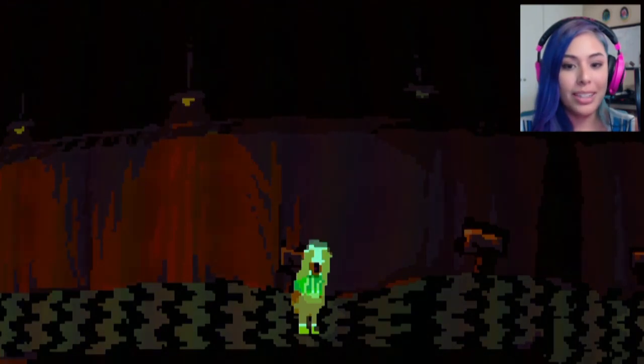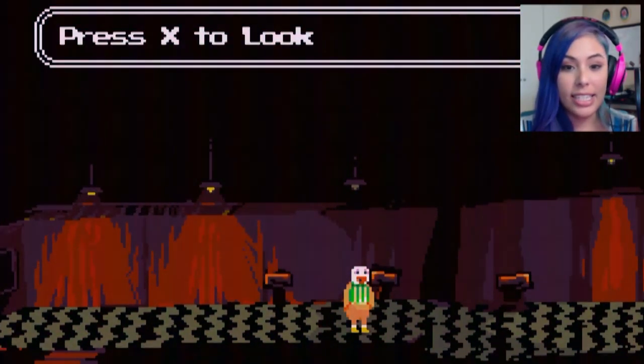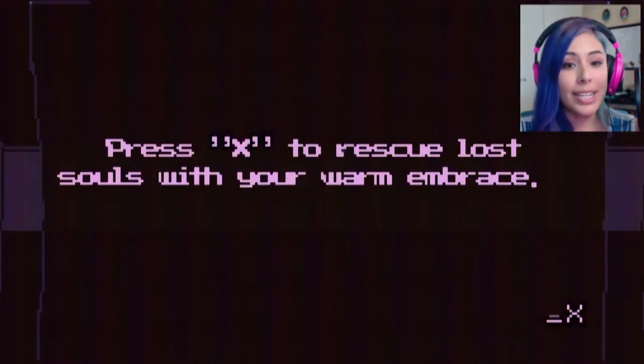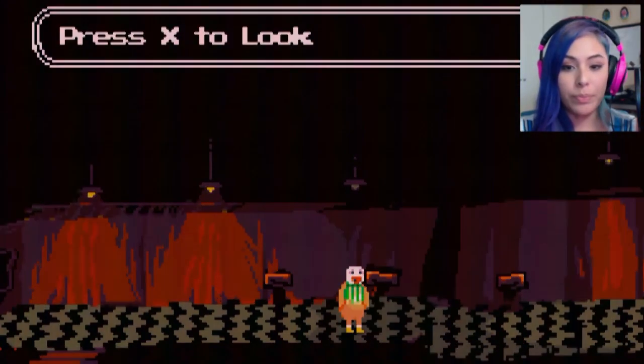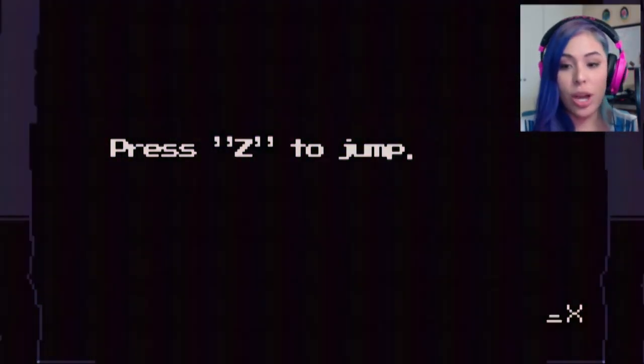What you can't see won't hurt you — press C to cover your eyes. So Dropsy can cover his eyes, and X is to look. Press X to rescue lost souls with your warm embrace. So I can hug people! Press X to look, press Z to jump.